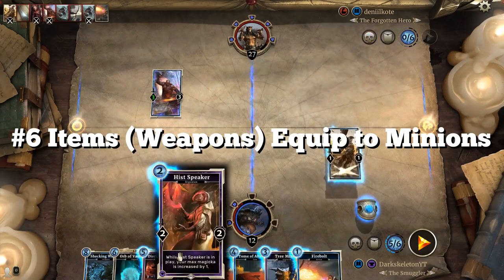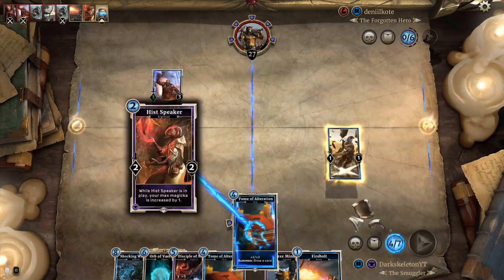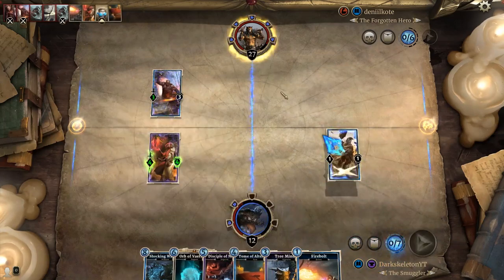In Hearthstone weapons are equipped directly to your hero, so your hero would do combat. But in Elder Scrolls Legends items are equipped to the minions instead.